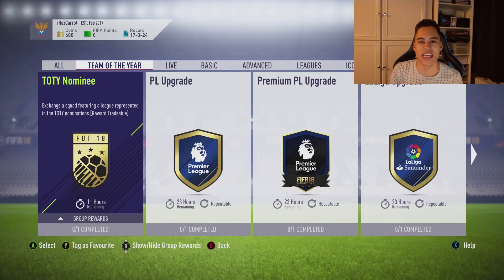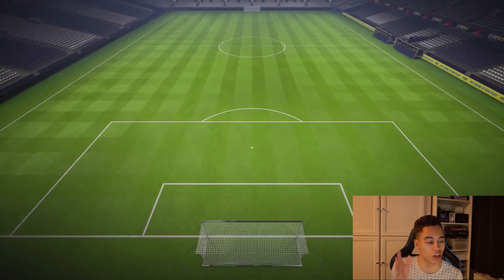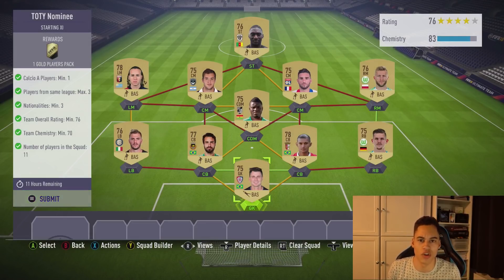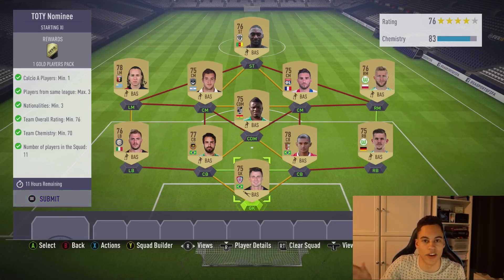In this video we have another Team of the Year nominee SBC. From this one we get a gold players pack. It's worth doing — not a very hard challenge. All you need is a 76-rated squad and one player from the Italian League with a bit of chemistry. These players will roughly cost you about 500 coins each, so buying 11 players will cost around 5,500 to 6,000 coins.